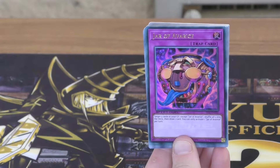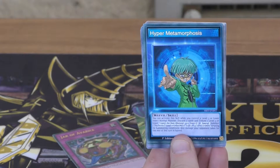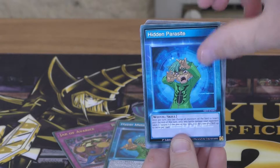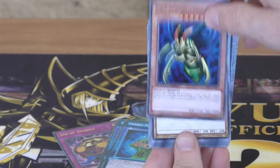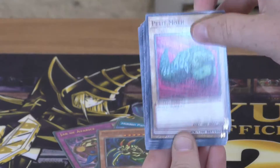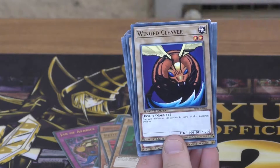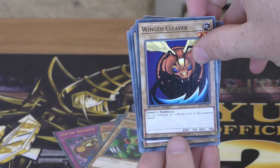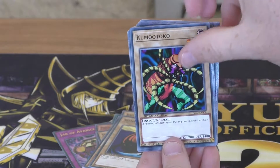We've got a Jar of Avarice, Hyper Metamorphosis, Hidden Parasite, Perfectly Ultimate Great Moth, Petite Moth, Big Insect, Basic Insect, Wing Cleaver, and Kumu Toku.